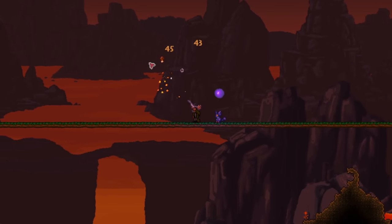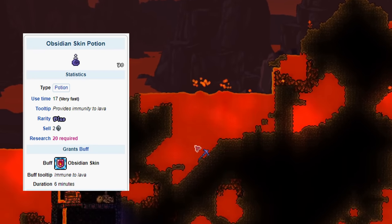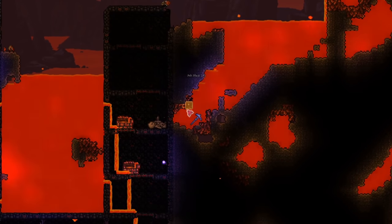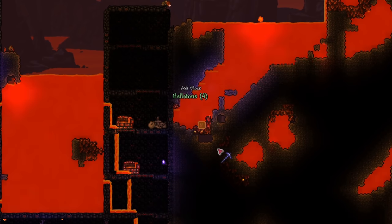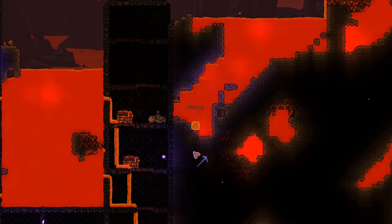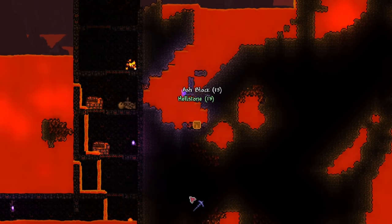To begin, we will first be getting Hellstone. Craft an obsidian skin potion using water leaf, fire blossom, obsidian, and bottled water. If you found one randomly, then you don't have to craft it yourself. This potion allows you to dive into lava unharmed, letting you mine Hellstone — an ore found in the underworld scattered among the ash blocks. Mine a couple; one potion is more than enough.